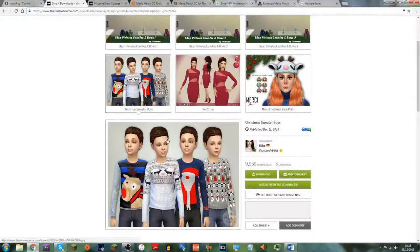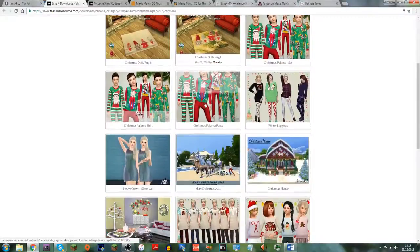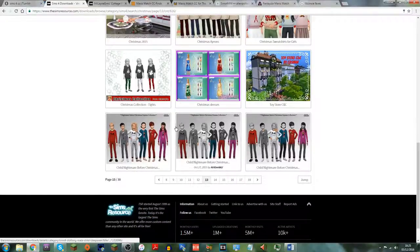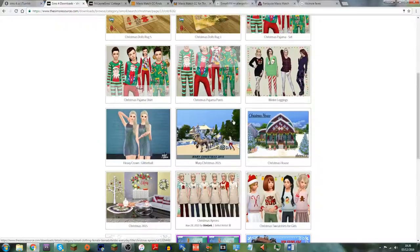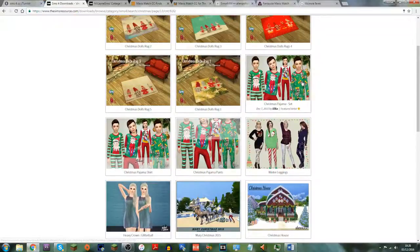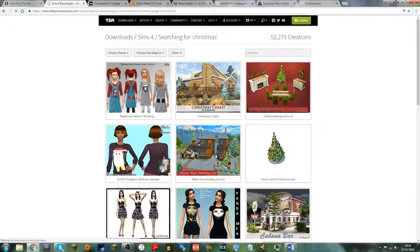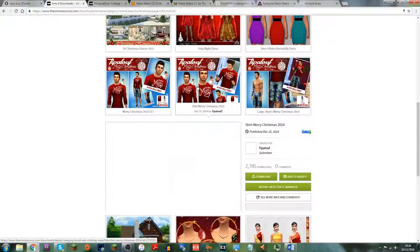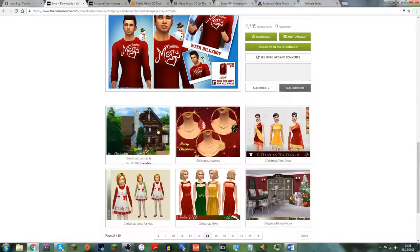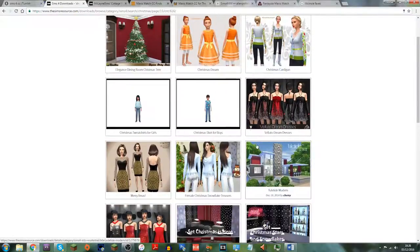There are some more items for kids here. With CC objects, I just don't like them too much — it doesn't seem true to the game and I feel guilty putting them in, I know that sounds ridiculous. There are some Christmas pajamas here which would be really nice. Let me know in the comments if I should do a Christmas special for my Collins family, or both families — similar to the Halloween special I did.